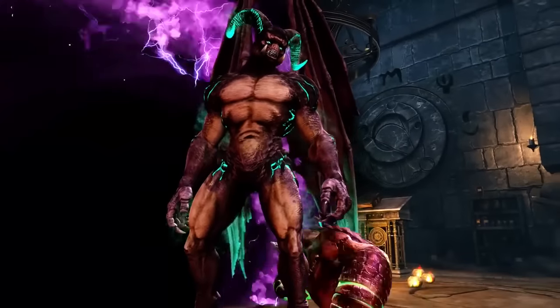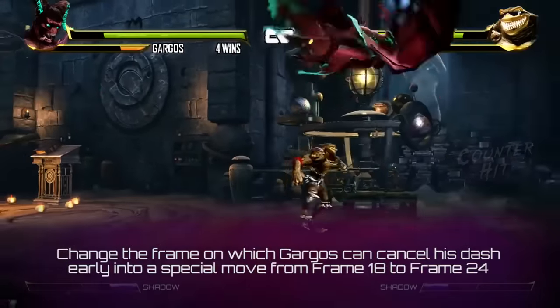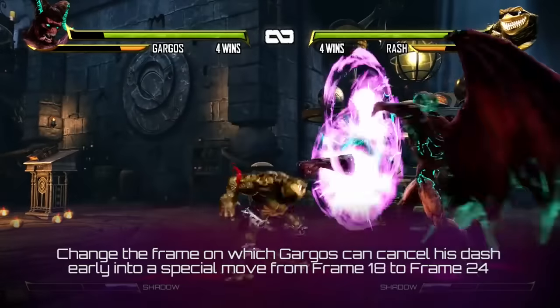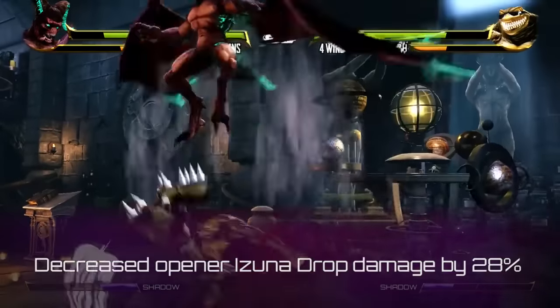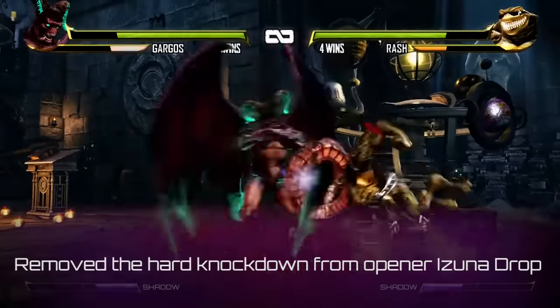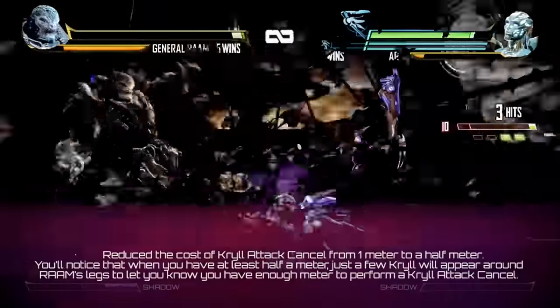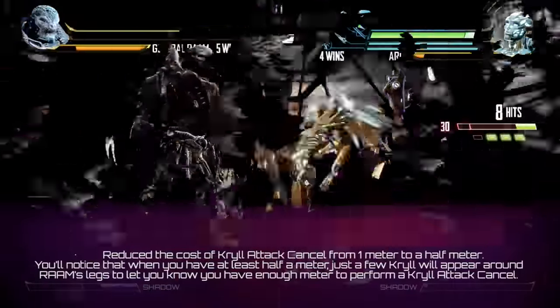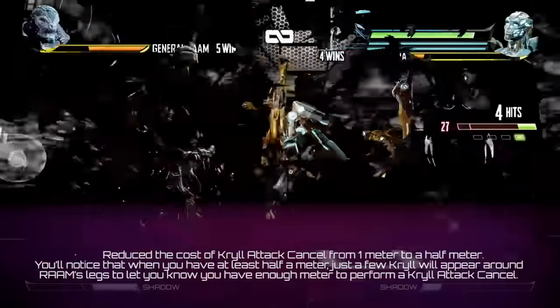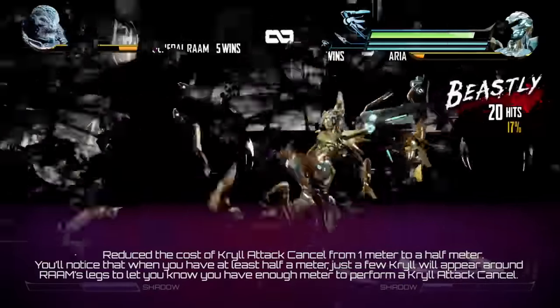Next up is Gargos. We've changed the frame on which Gargos can cancel his dash early into a special move from frame 18 to frame 24. We've decreased the Opener Izuna Drop damage by 28% and we've also removed the Hard Knockdown from Opener Izuna Drop. Next, let's look at General RAAM. We've reduced the cost of Krill Attack Cancel from one meter to half a meter. You'll notice that when you have at least half a meter, just a few Krill will appear around RAAM's legs to let you know you have enough meter to perform a Krill Attack Cancel.